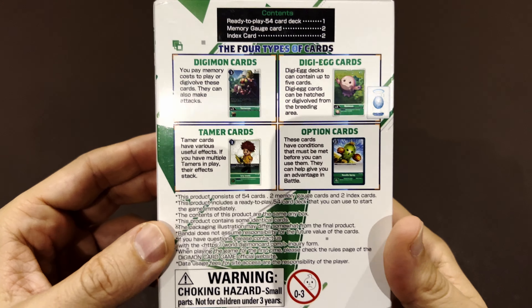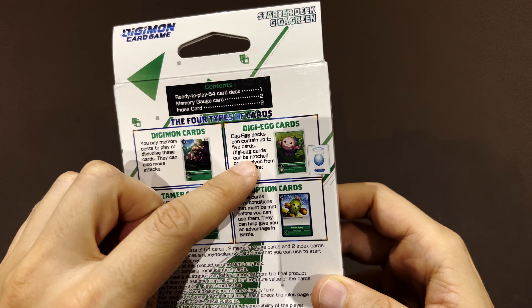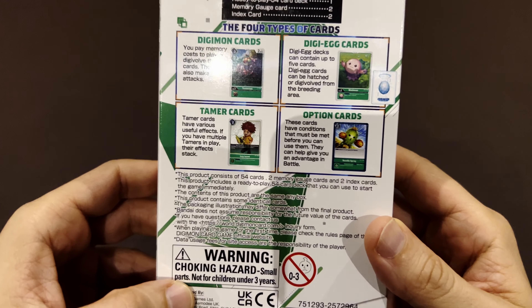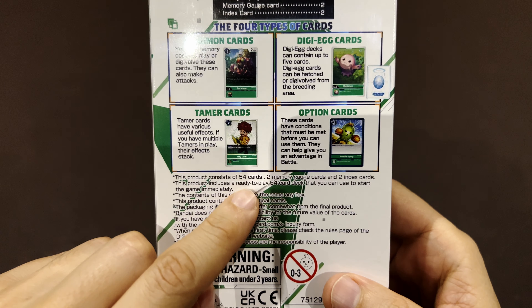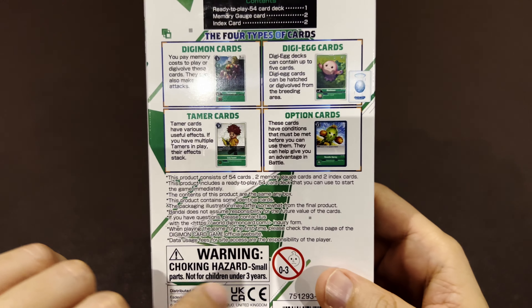The four types of cards in the Digimon card game — and I know very little about the rules yet, which is part of why I'm getting into these starter decks — are: the Digimon cards, the Digi Eggs, the Tamers which are the human characters, and option cards which are like powers and abilities rather than creatures. Inside the box you'll find 54 cards, two memory gauge cards, and two index cards.